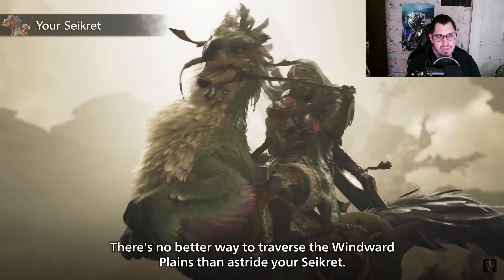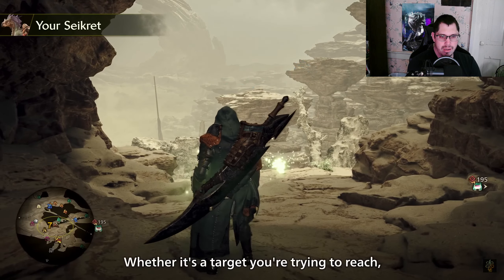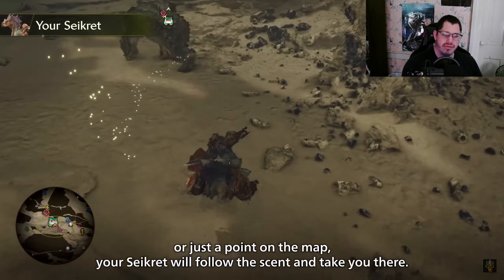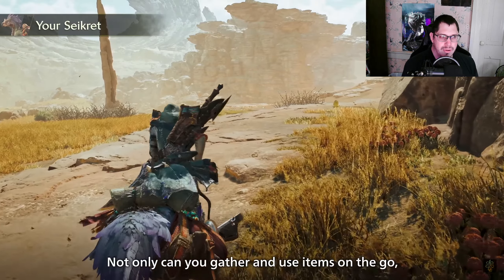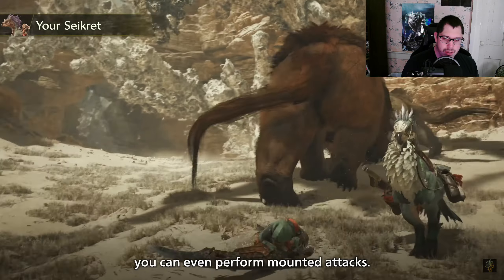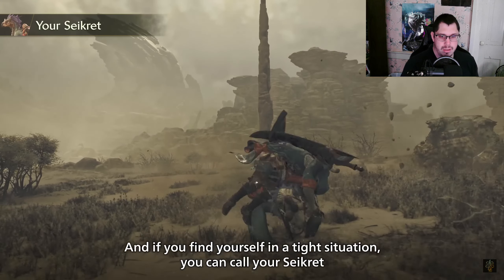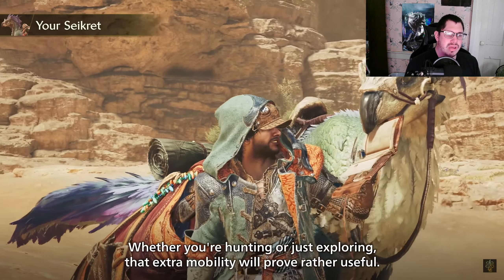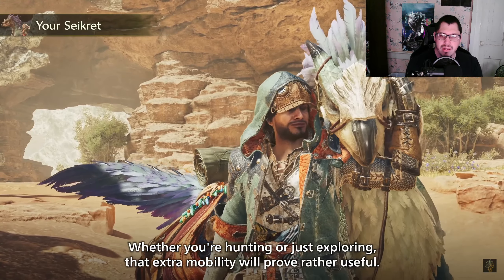There's no better way to traverse the Windward Plains than astride your Seikret. Whether it's a target you're trying to reach or just a point on the map, it'll take you there. I love how simple the UI is. Not only can you gather and use items on the go, you can even perform mounted attacks. If you find yourself in a tight situation, you can call your Seikret — it does take a few seconds to switch. You cannot just attack on your mount for the whole hunt, which is grounded and I love that design decision.